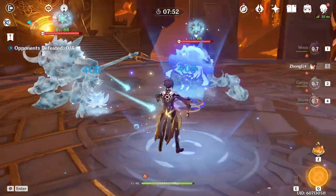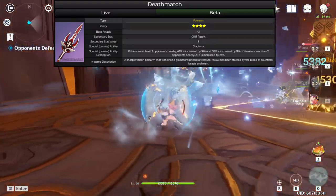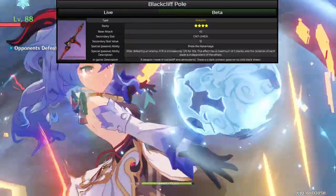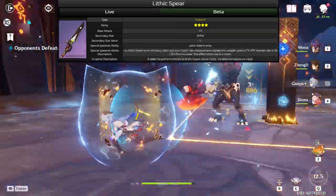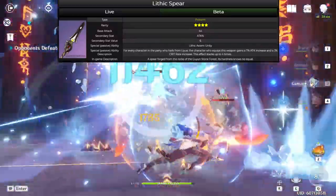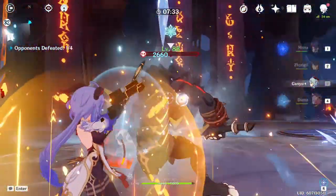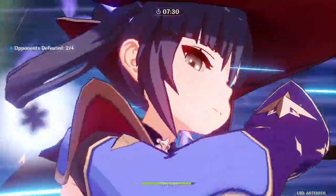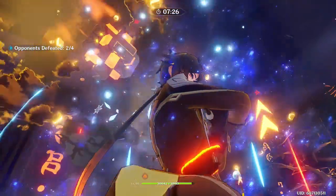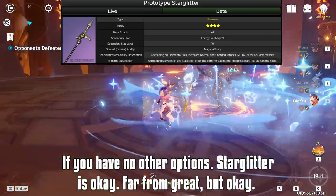Moving on to weapons, there are several you can go for on her. For 4-stars, there's Deathmatch from the Battle Pass, Dragon's Bane from rolls, and Blackcliff Pole from the Paimon Store. Lithic Spear from the current weapon banner is also a great one if you're running other Liyue characters alongside Hu Tao — three others ideally, of course. Blackcliff is the only good polearm that is technically free-to-play. Outside of that, Hu Tao doesn't really have any good free-to-play polearms, since all the others are either not good or they're for characters that do physical attacks.